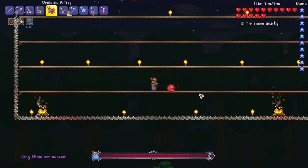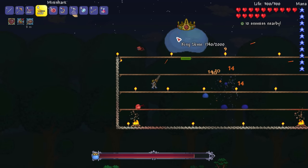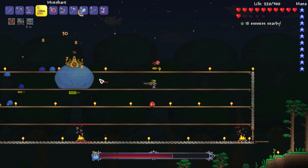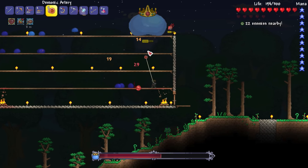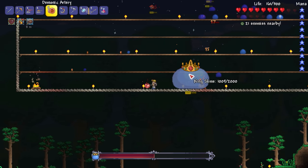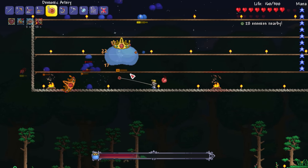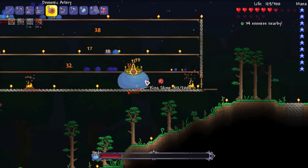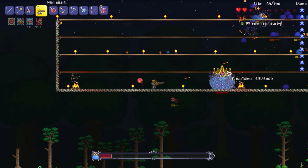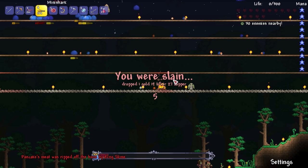Slime king has awoken! Where is he? Oh yep, he is - oh God. Many health. 2,000 health - golly. And he's summoning in a bunch of slime minions. I just defeated him right there? Or something. His crown is gone - was that a fake king slime? He's taking quite substantial damage. Let's get it with the artery now. We can kill his - look at all the blue. He keeps dying, that's so crazy. Oh, there's a guy inside of him - there's a guy controlling him! Do you guys see that? I'm doing pretty significant damage but I'm also dying, so I need to watch out.